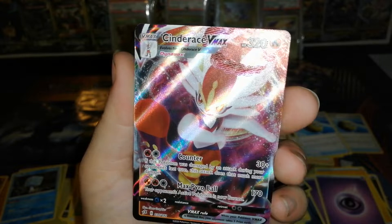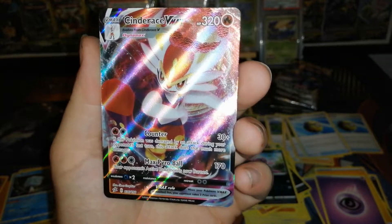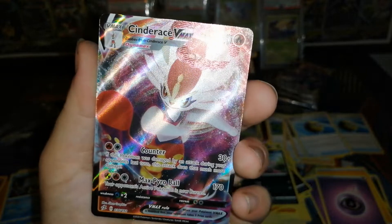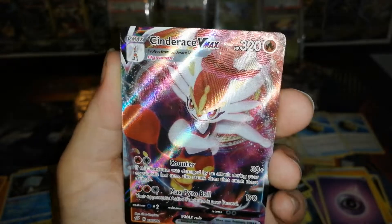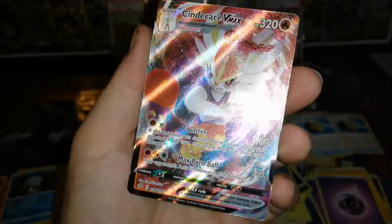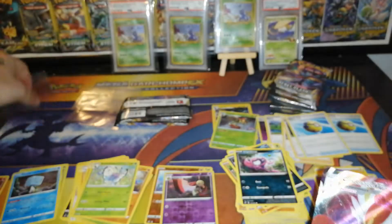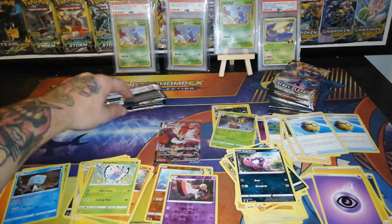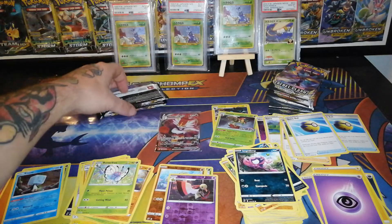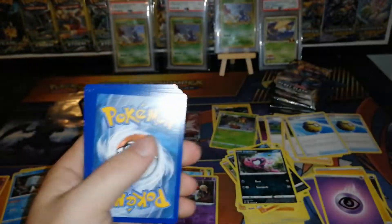Cinderace VMAX — Counter: if this Pokemon is damaged by an attack during your opponent's last turn, this attack does that much more damage. Max Pyro Ball: your opponent's active Pokemon is now Burned, 170 damage — yikes! That is a very pretty card. We'll get that guy sleeved up. First ultra rare pull of Rebel Clash is a full art Cinderace VMAX — can't complain, will not complain.